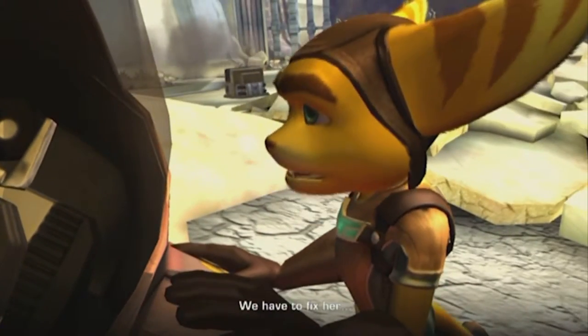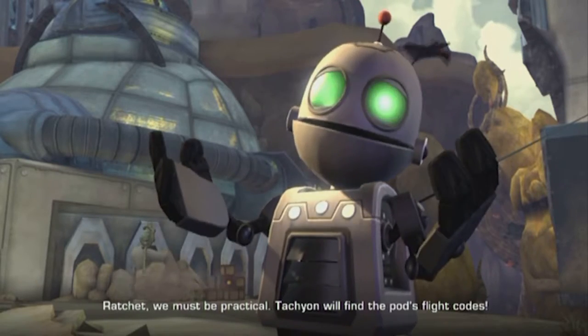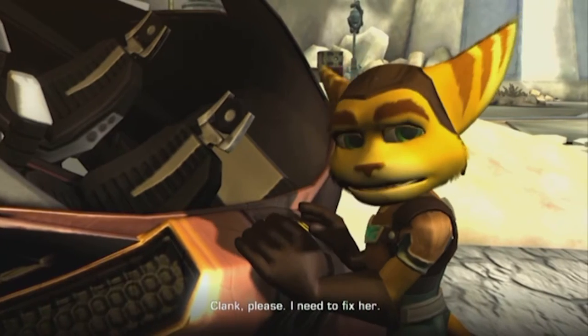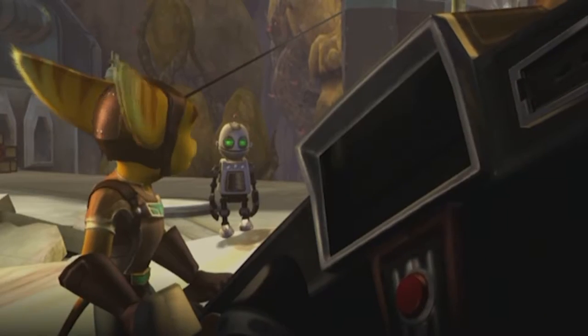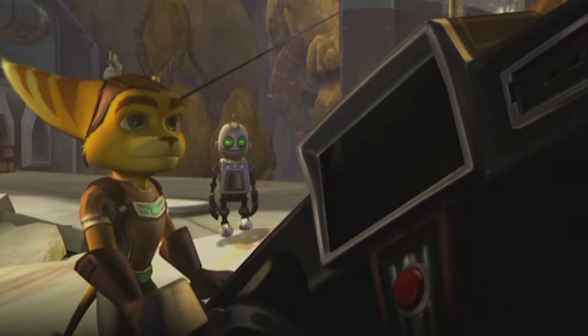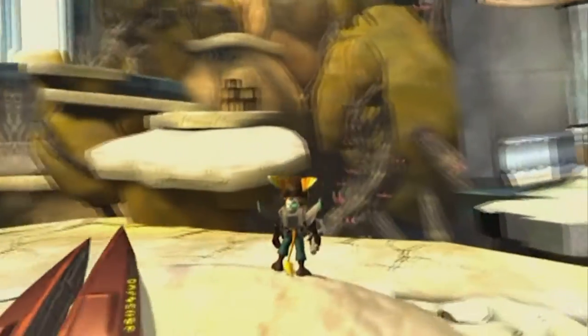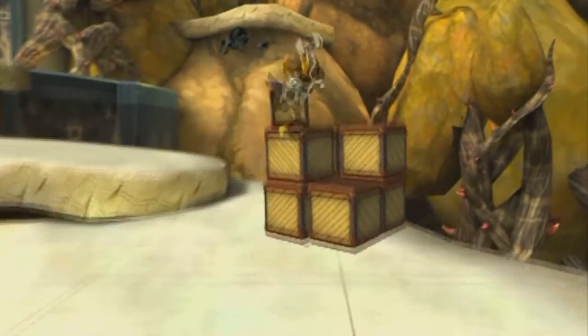We have to fix her. Ratchet, we must be practical. Tachyon will find the pod's flight codes. He will be here any minute. Clank, please — I need to fix her. Oh, very well. And yes, that is our mission for this planet — to fix the ship — and we will.